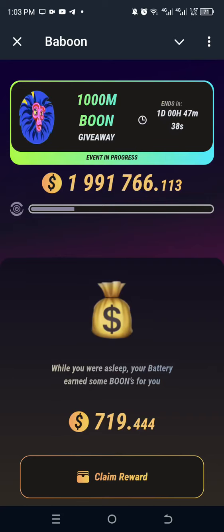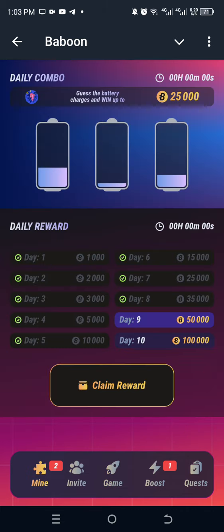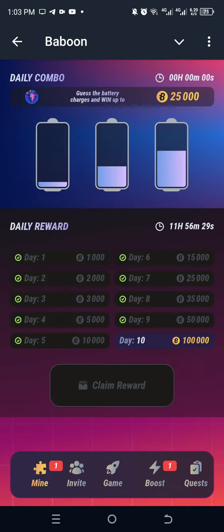Hello Baboon lovers, let's get our daily combo for Baboon today. I am first going to claim my daily login rewards, then I'll face the daily combo. What you do to get the daily combo on Baboon is literally try to pause this movement — there's a battery-like symbol that moves up and down.